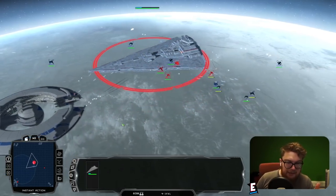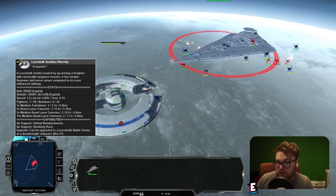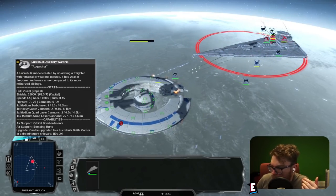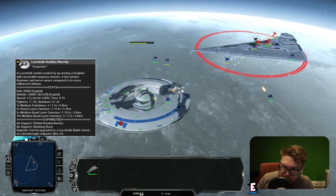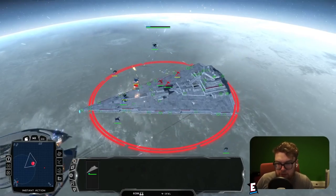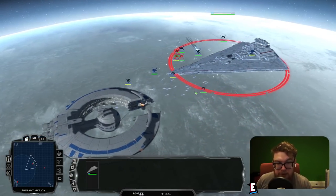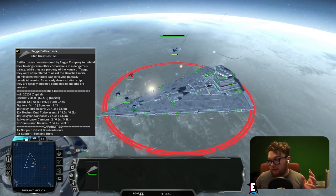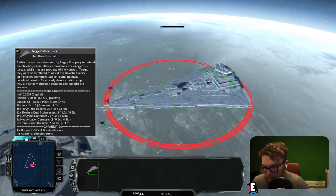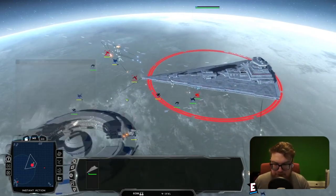The Tag Battlecruiser is already stripping the shields of the Luka Holt warship — this is because, without having to worry so much about fighters, and the ship having a lot less hull and shields, it relies a lot more on its quad laser cannons. The warship is really struggling. It has weaker stats and worse armor compared to its more militarized siblings. That was a clear win for the Tag Battlecruiser.